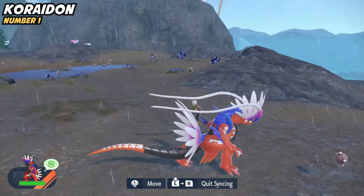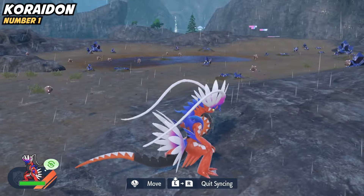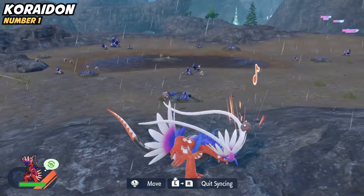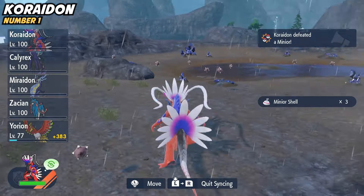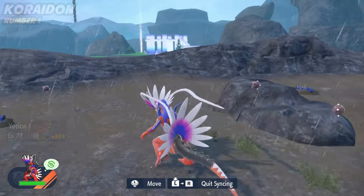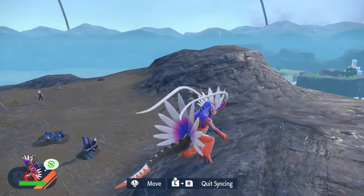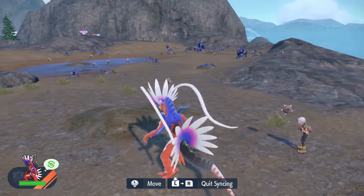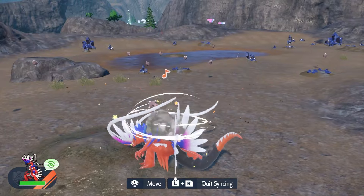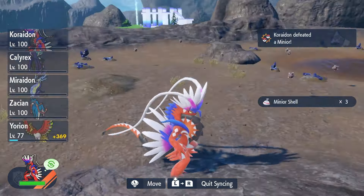Another reason why Fluttermane is the most used Pokemon right now is because it has Protosynthesis. So you pair Fluttermane with Koraidon and it's just like a match made in heaven. Koraidon is insanely strong in the sun, and then if your Koraidon faints, you send in your Fluttermane and it also gets a boost in the sun. So it's kind of nasty. Be prepared to face Koraidon and Fluttermane — you'll probably have a good day.